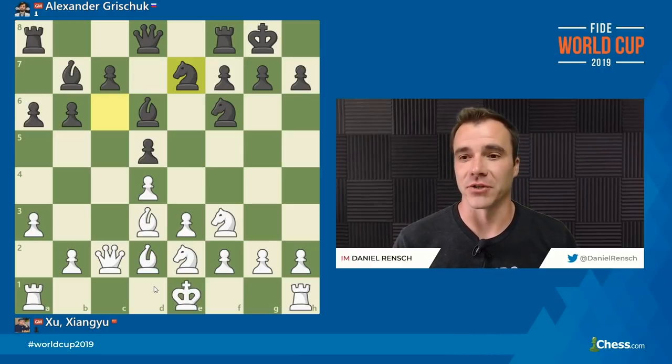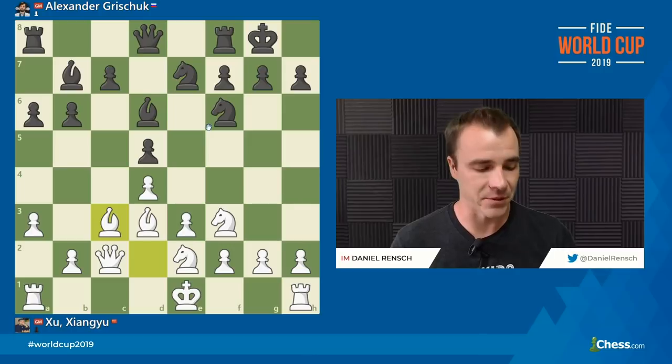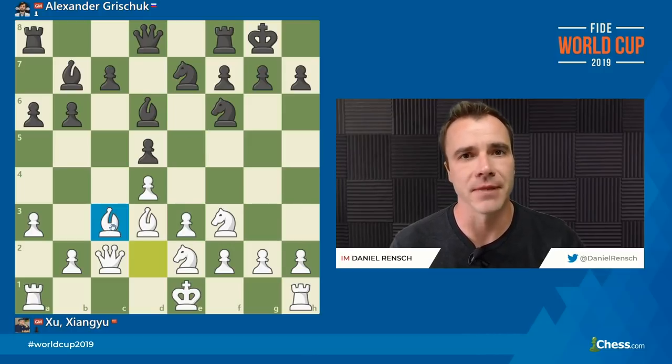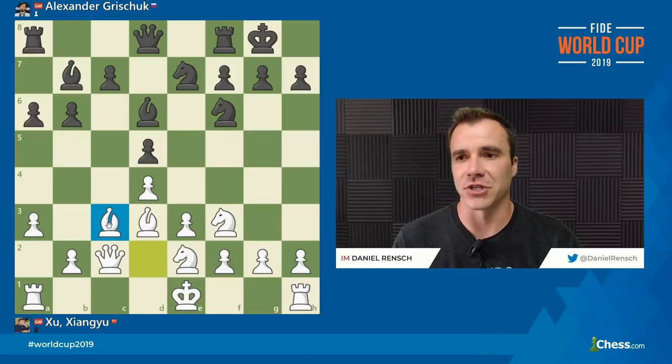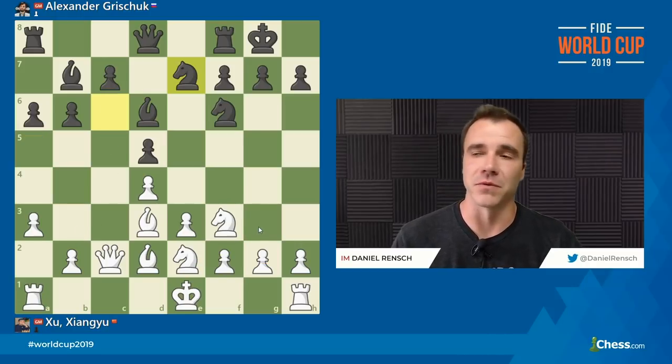I really don't like the move that Xu Xiangyu played here, which is Bishop to C3. This is a move trying to anticipate a change of structure. The Bishop coming to C3 is saying: I'm going to make C5 hard for you — if you ever play C5, I trade and open up my Bishop. So from a strategic level, it's almost a prophylactic move. But I think the biggest issue is that it doesn't challenge Black's most direct plan, and this Bishop just feels like it wasted time. I think Knight to G3 or B4 would be more strategically wise.